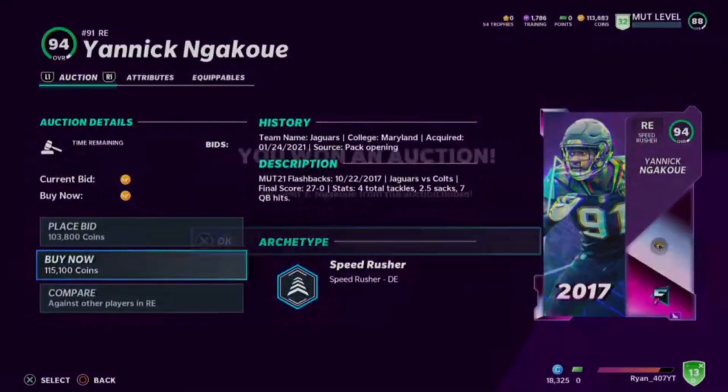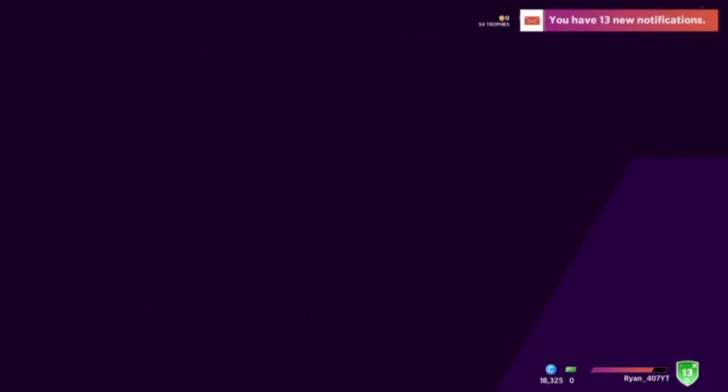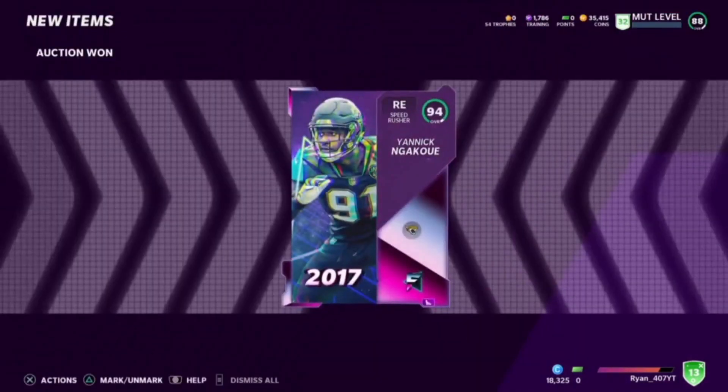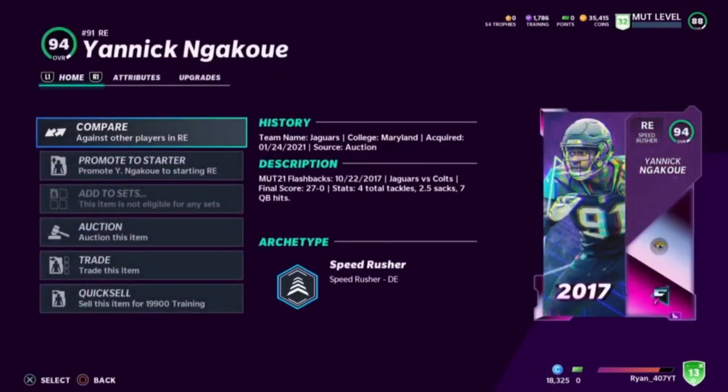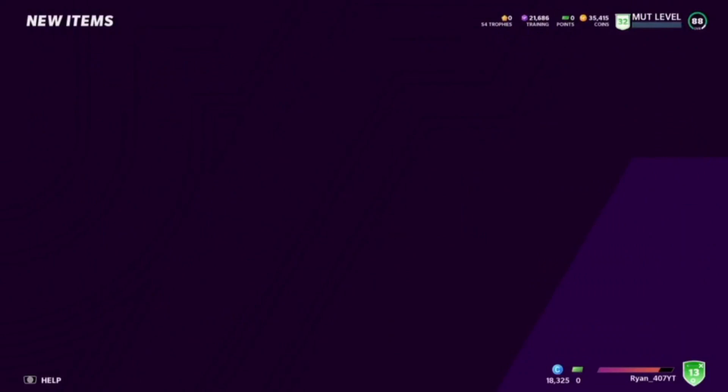115k — alrighty, we're going to buy them. You're going to buy somebody at 94 overall, try to get a snipe. We won them — awesome. And you're going to quick sell them for training. Here's how you're going to make your coins back.